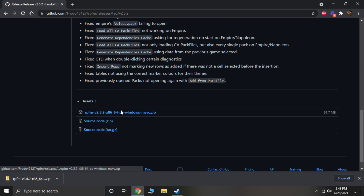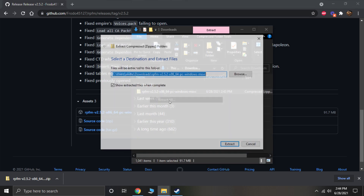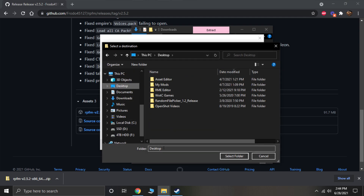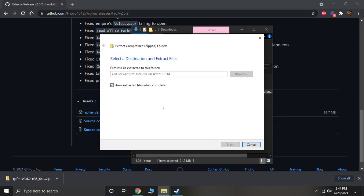We've downloaded the zip, so we'll go ahead and extract it. I like to extract it to a folder on my desktop since that's where I usually work with it — I'll create a new folder called Rusted Pac File Manager and extract it there. This will take a moment.